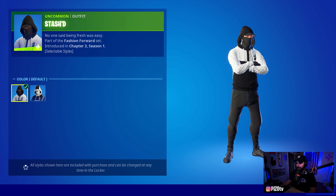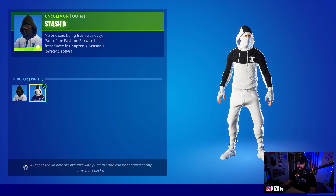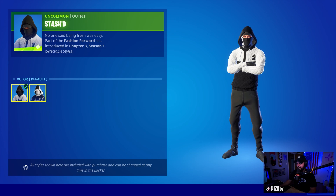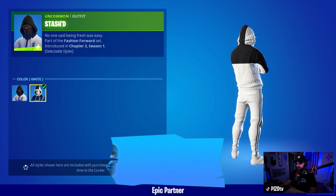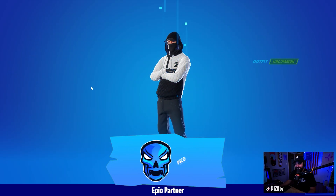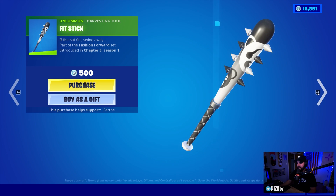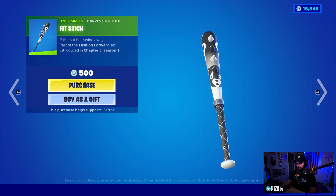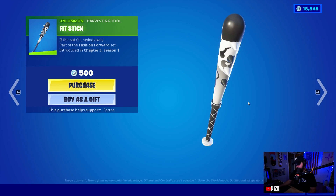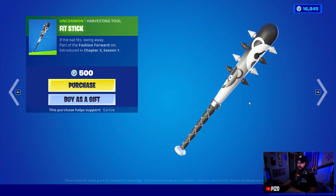I kind of like the white pants. We've seen these pants and shoes before. Another hooded character — regardless, if you like to use me as your Support-A-Creator, that is Piz Zero. We're getting it. Combos should be very easy, and the harvesting tool is a bat with the Cut Routine leader icons on it — pretty basic but we're getting it.